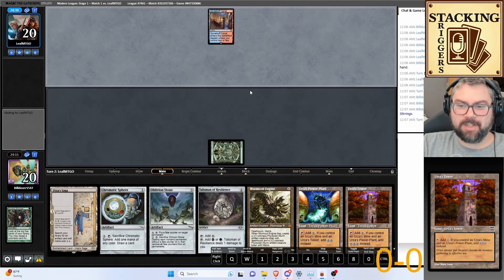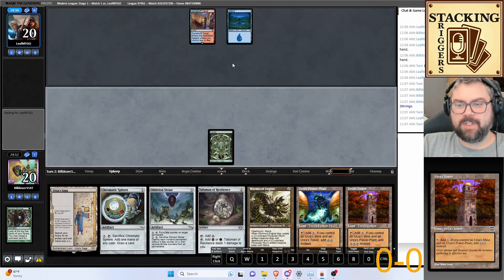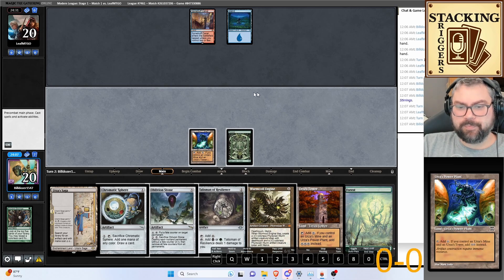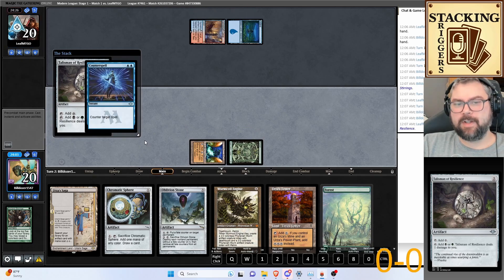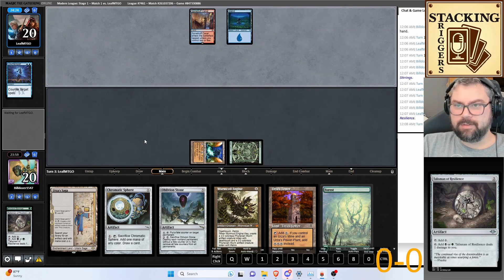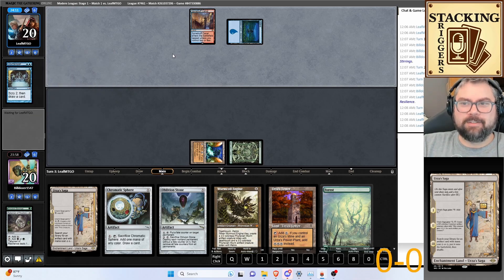Glad they didn't counter that. So now we have the Power Plant and the Tower — we just need the Mine. We play a Talisman and they counter it. That's fine — the Talisman was just going to be gravy. They Preordain; I'm pretty sure they're on the Murktide list, though this is very little information to go on.